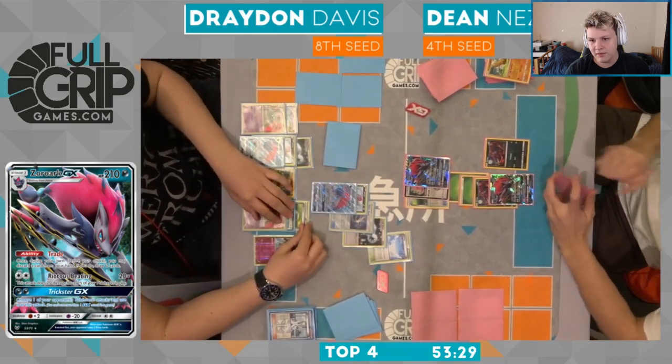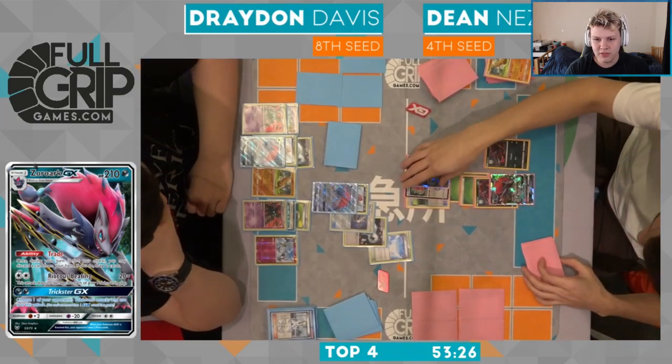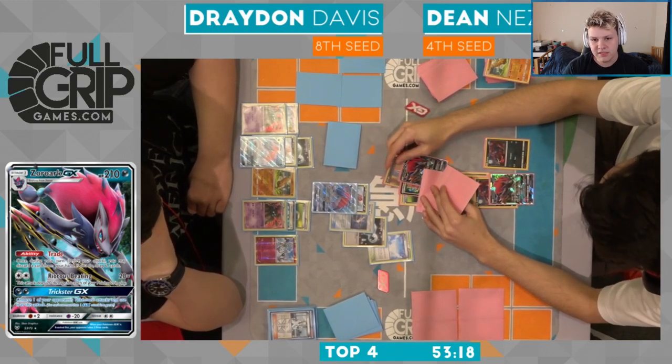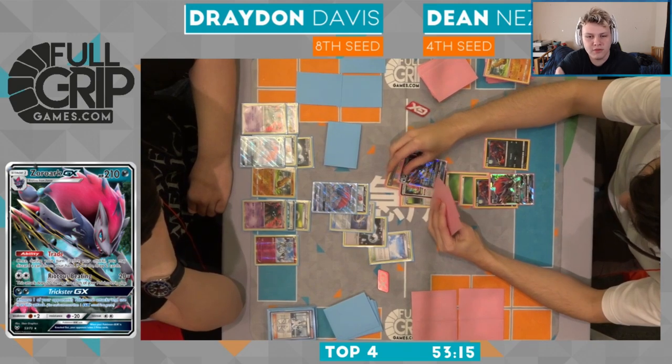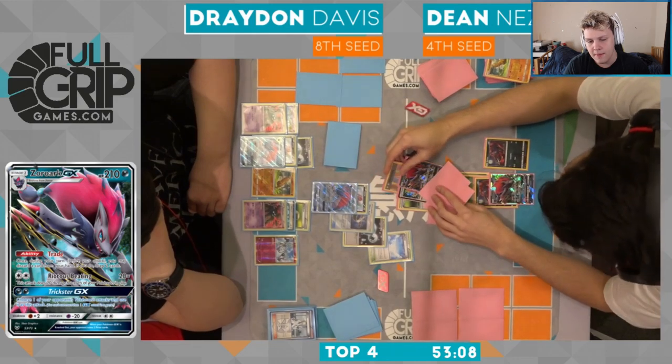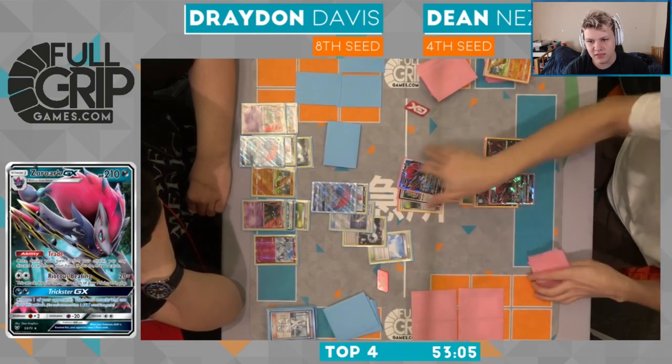Dean's going to have to come up with some kind of play here — I think it's going to have to be Right is Beating for 60 and then hopefully draw into more stuff. Can't quite see Dean's hand. Oh, there's a DCE. So yeah, Right is Beating for 60. Don't want the Float Stone on a Zoroark I think — so I think you want to attack with the active Zoroark. Now he has Choice Band for the bench Zoroark as a follow-up. He's just going to retreat into the other Zoroark.